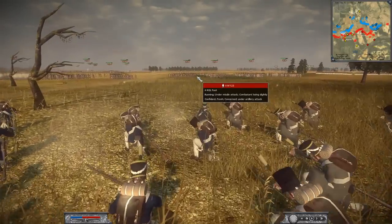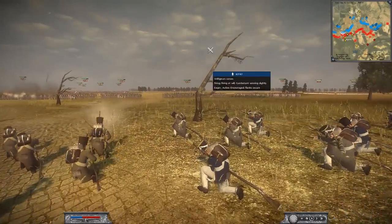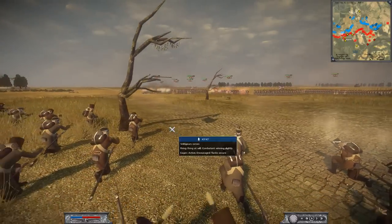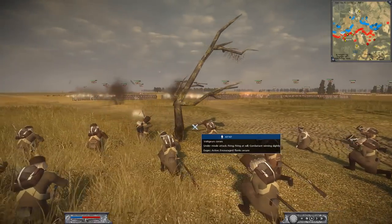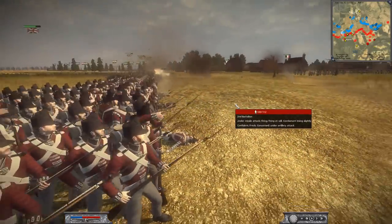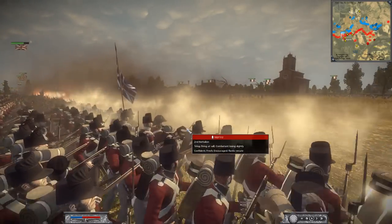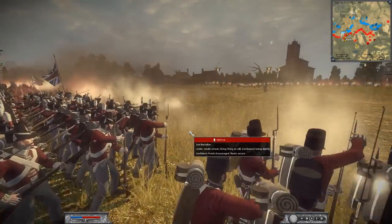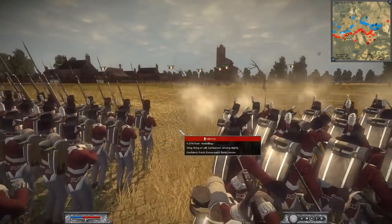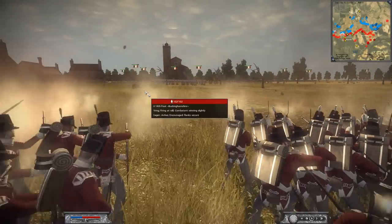We've got some Voltigeurs from the first French army firing down at the incoming British foot, just trying to soften them up. I love these destroyed rotting trees — they add new environments to Napoleon that you don't see all the time. These line battles are just so glorious. It was pretty smart for the British to move up their line infantry, trying to close the gap on the French skirmishers and prevent them from picking off troops with their longer range.